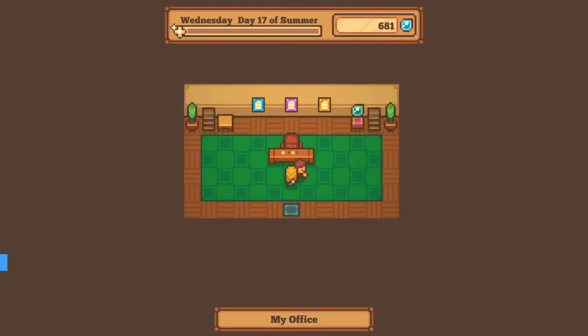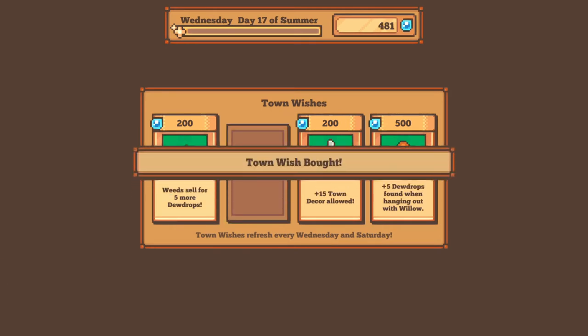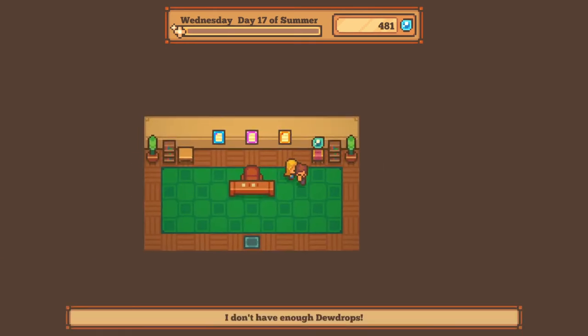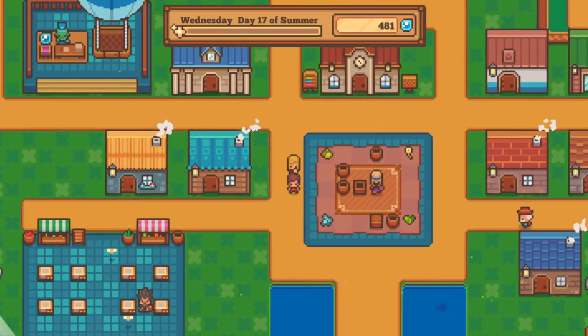If it's Wednesday or Saturday, head to your office and check out the available wishes. Here you can get upgrades like having more energy, increasing the quantity of crops or fruit trees you can have, the value of weeds, or the amount of dewdrops certain villagers can find while following you. These upgrades are probably the best ones to unlock and should never be forgotten.